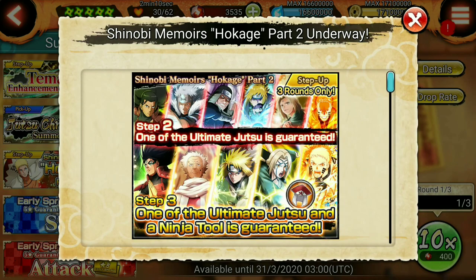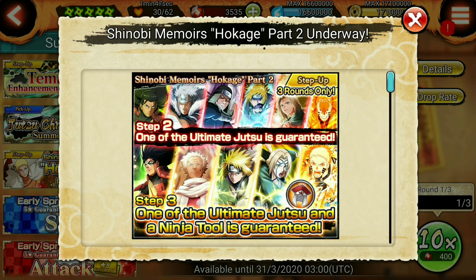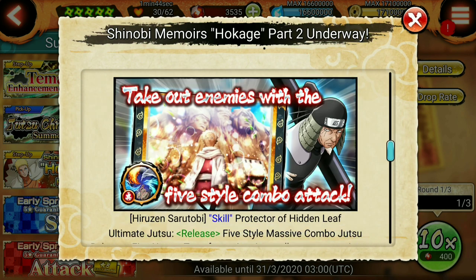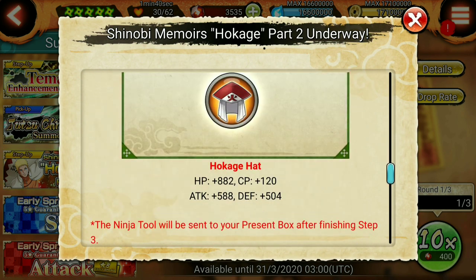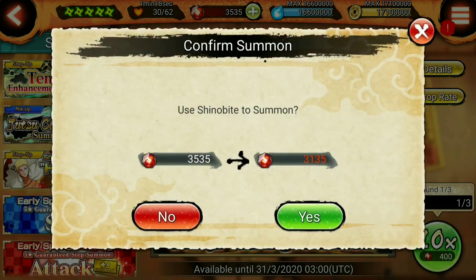This banner came out today. It has three steps — in step two I can get one of the ultimates from the top row: Hashirama, Tobirama, Sarutobi, Minato, Tsunade, and Hokage Naruto, the old ultimates. In step three I get the new ultimate except for Tobirama, and I also get the tool, which is really decent. I want either Hokage Naruto or Tobirama in step two, and Hashirama or Hokage Naruto in step three.